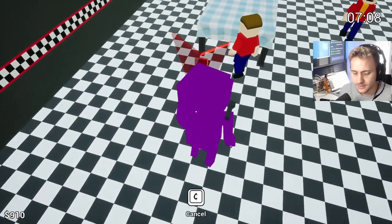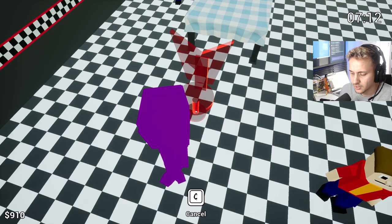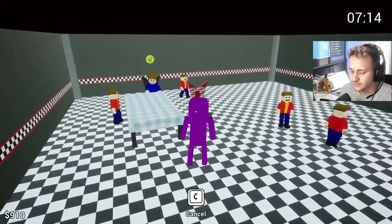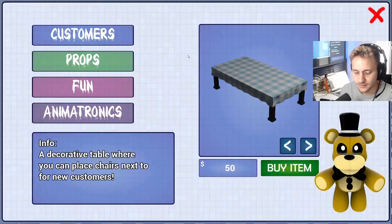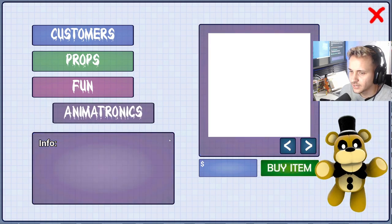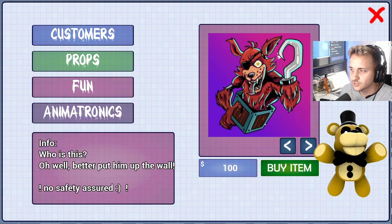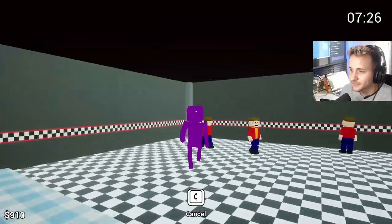That's kind of weird. I tried R, E, Q, W, shift — nope, that doesn't work either. I don't know how to turn it, so we're just going to cancel this chair. Let's put another table because we can. Wait, can we put animatronics now? Bro, that would be so cool. Let's put my brother's poster up as well. I think that'd be neat.